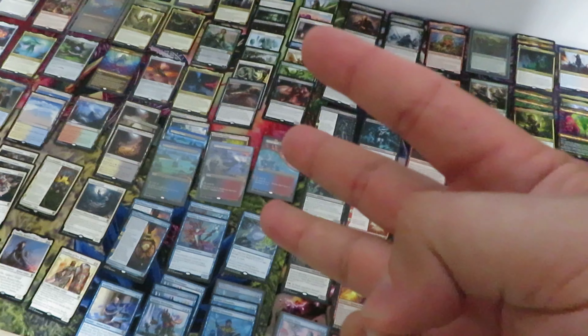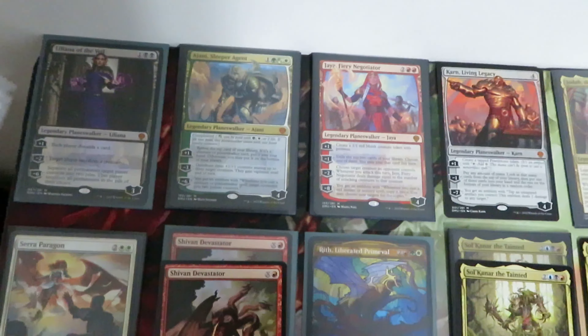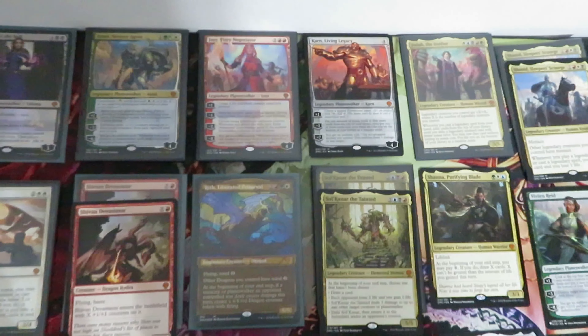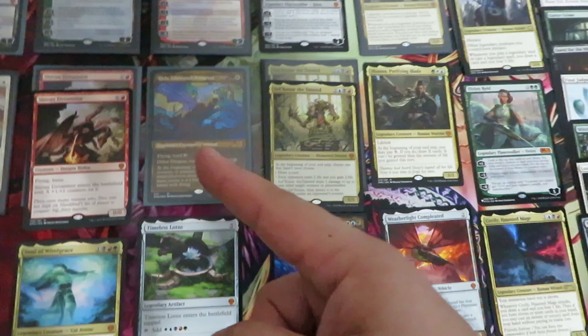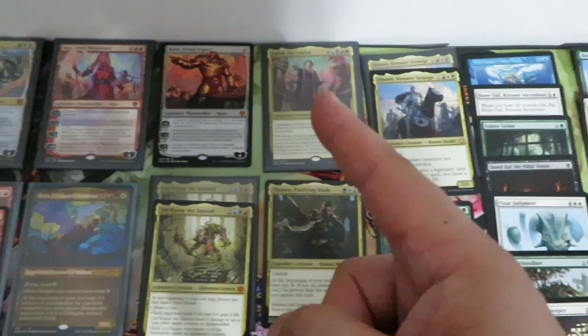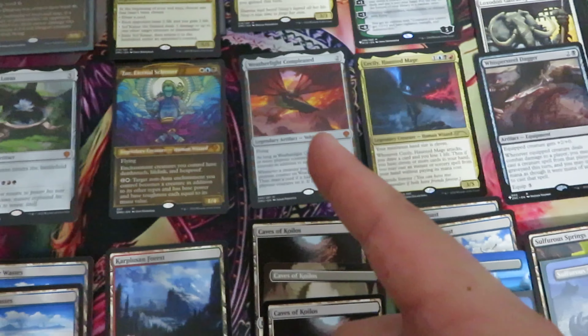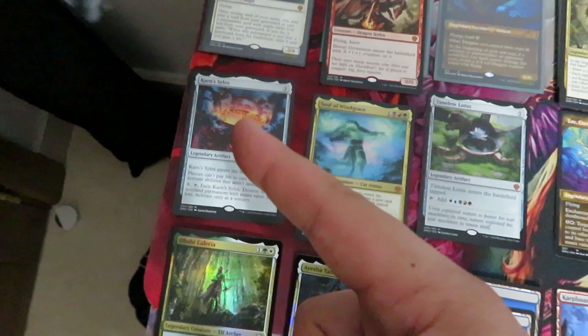This is the outcome of 3 Set Booster Boxes of Dominaria United. Let's have a look at the pulls, starting from the Mythics and Planeswalkers: 4 Planeswalkers, 1 of each — 1 Liliana of the Veil, 1 Ajani, 1 Jaya, and 1 Karn. The rest of the Mythics: 1 Serra, 2 Sheoldred Devastator, 1 Rite Showcase in Foil, 2 Sol'Kanar, 1 Shanid, 1 Jodah, 2 Shanid Sleeper Scourge, 1 Vivien Reid from the list, Weatherlight, Zur, Timeless Lotus, Soul of Windgrace, and Karn Silex. Overall Mythics: 20.